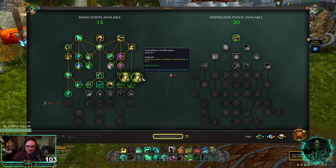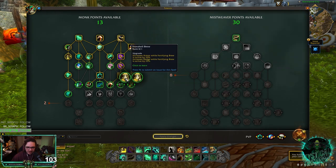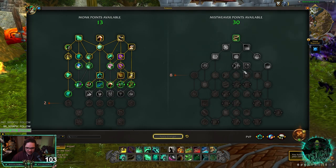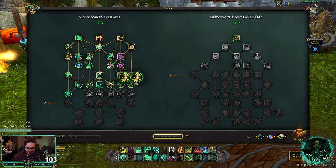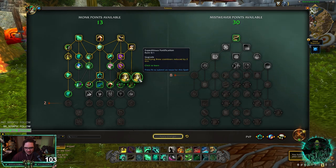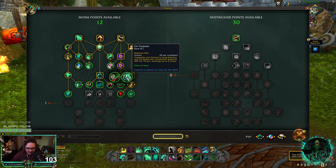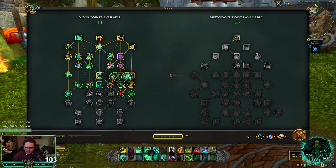Do I go for a shorter Fort Brew or one that's just way better? Because right now we have Diffuse Magic, Dampen Harm, and Healing Elixirs. I think we just go for the short cooldown — it's just better, especially with Dampening. I think Cheat Torpedo is really good as well. I'm a big fan of Cheat Torpedo.